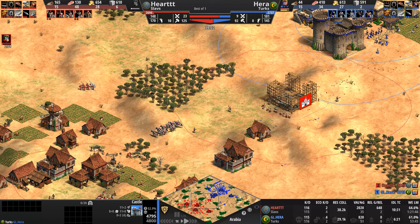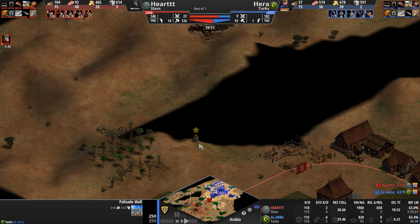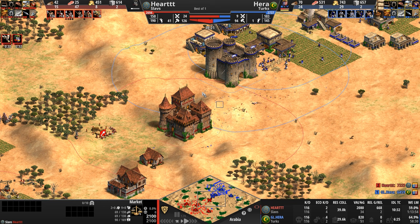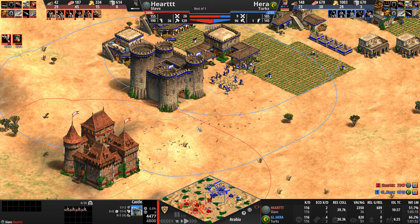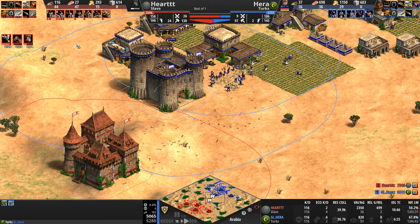A Janissary — that was not on my bingo card. Where are these knights going? He's pivoting to the left. Relic count is still two to zero. Has Hera seen the relic? He has, just barely. With that market, our Slav must have seen it too.